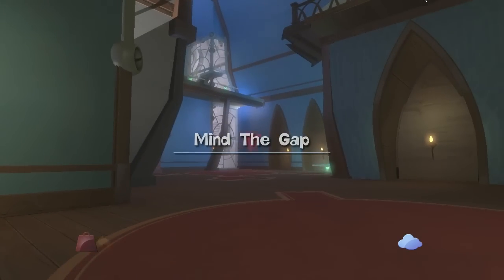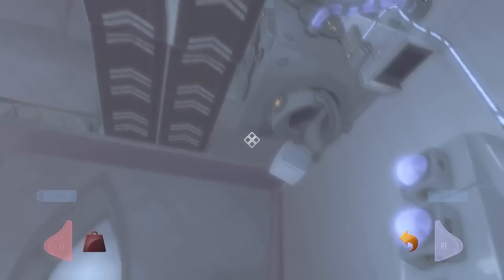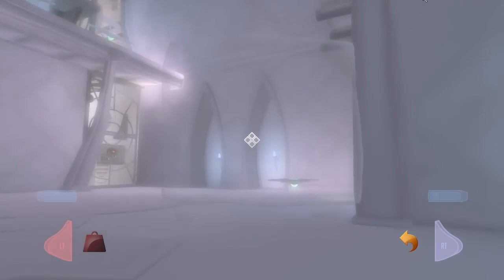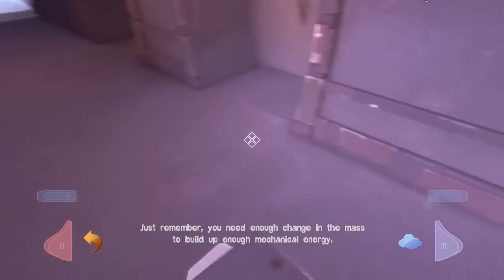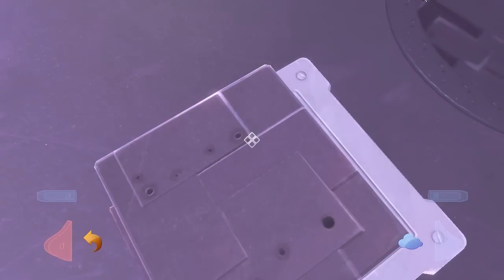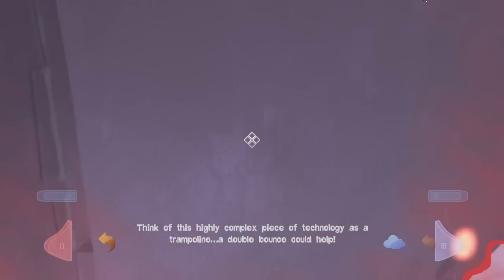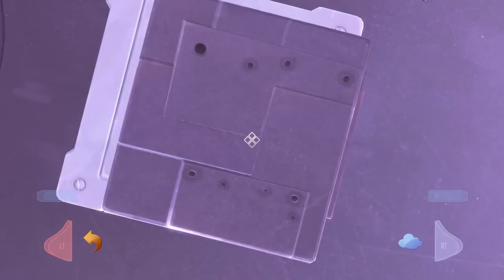Mind the gap. And I have access to Heavy and Fluffy. What are you going to give me? A safe — that figures. Alright, a spring. You need enough change in mass to build up enough mechanical energy. Apparently I can do this multiple times and get a higher jump. Think of this highly complex piece of technology as a trampoline — a double bounce could help. Except how do I actually execute a double bounce? Oh, there we go. I need to get you up here, don't I? Yes, I do.